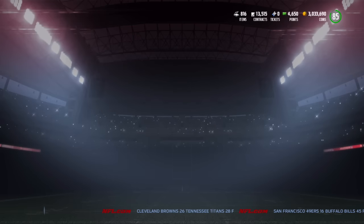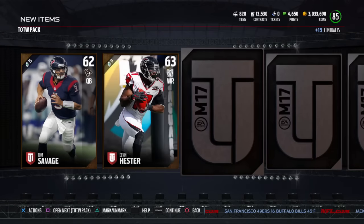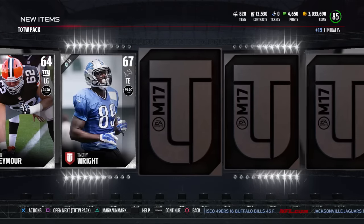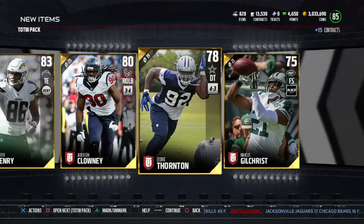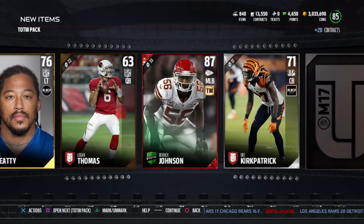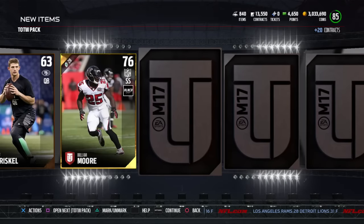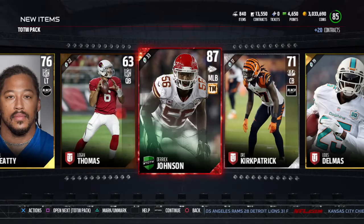We have six Team of the Week packs and two Team of the Week toppers. Just testing the luck - I know a lot of people will ask why I'm opening packs when I said MUT is dying on Twitter and to boycott packs. I do this for the fun of it. The Team of the Week packs were nice when they first came out, then pretty trash the next week. We got a Derrick Johnson - 87 overall elite - and a Brandon Graham. Two elites out of one pack, not bad at all.